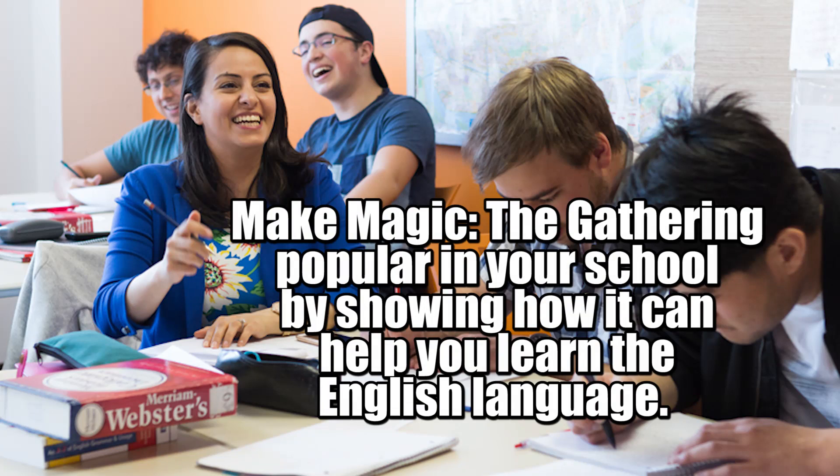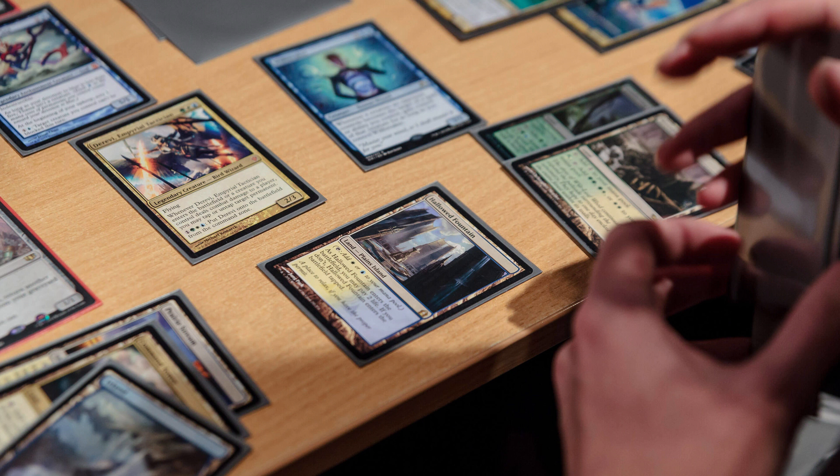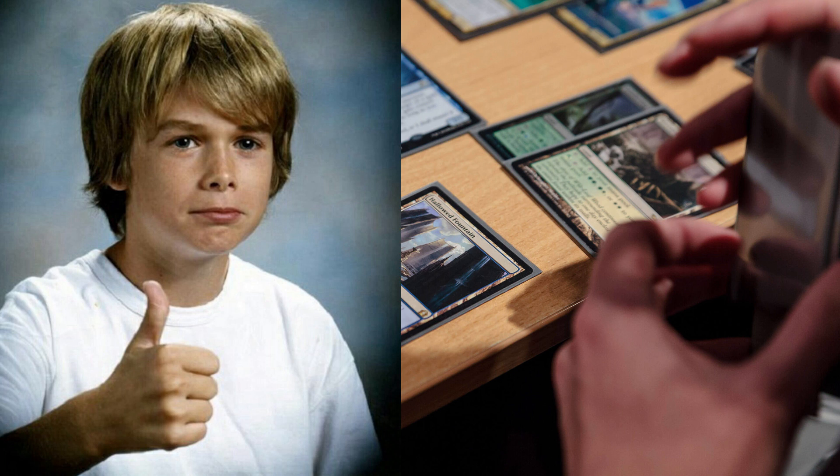If you're a foreign student and still go to school, you can make Magic popular there by making a presentation or an event for learning English. Play a few games to show your schoolmates how the game looks. There's a high chance that fantasy and RPG fans are really going to enjoy watching you and your friends play and decide to join the club.